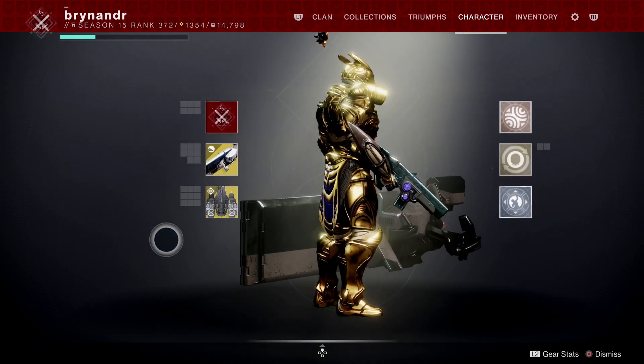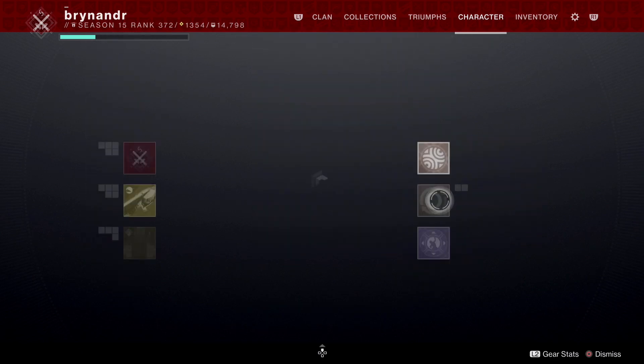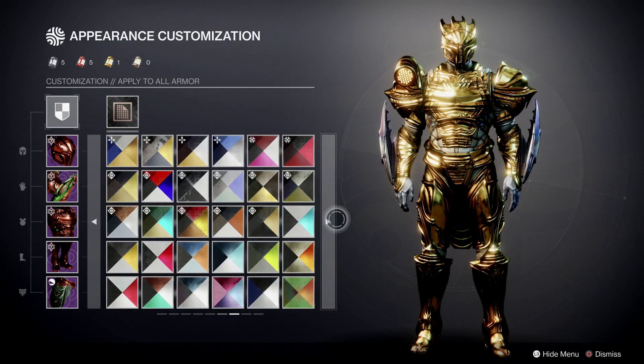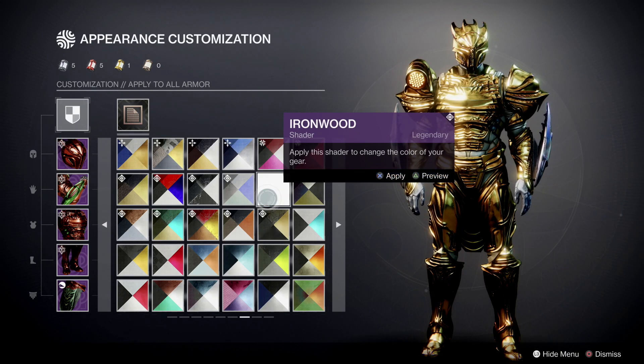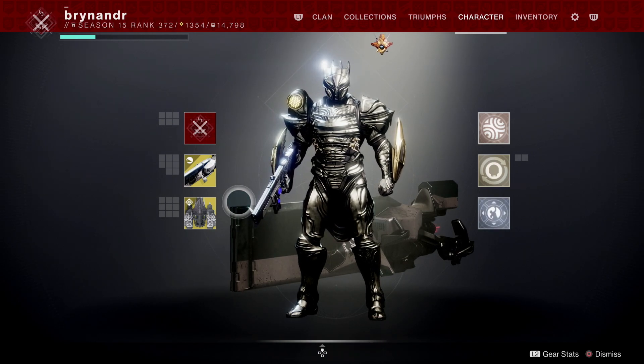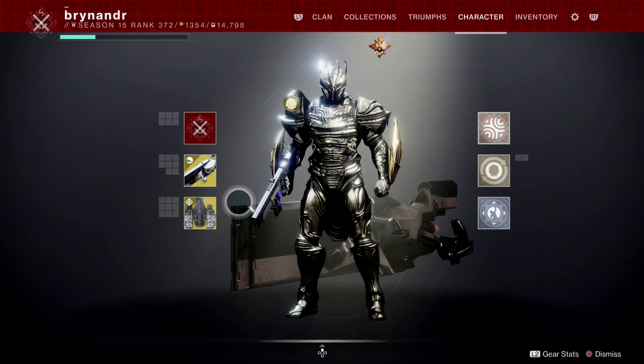There we go guys, that's the armor set. I'll do the screenshot with Iron Wood - it's more appropriate. That's the Thorian armor set for the Titan. Hope you enjoyed it, hope you're glad I'm back. I've got the Hunter and Warlock versions to do and I'll get those up today - the Titan's probably the best of the three. For the Hive stuff, I'm missing a couple of items on each character and you can only play the dungeon once a week, but they'll be going up as soon as I've got them. Thanks so much for watching - feel free to share and like, and I'll see you on the next one!